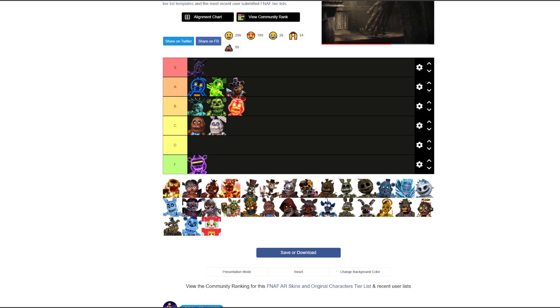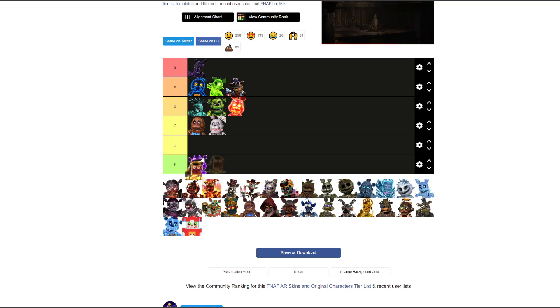Flamethrower Bear Endo — interesting. Since it's the Bear Endo, A tier. His face looks too chunky, like he's just welding. Not S but still really cool, yeah.